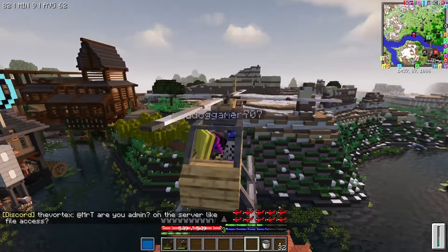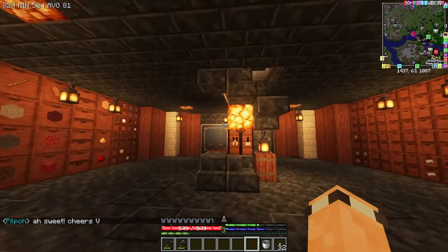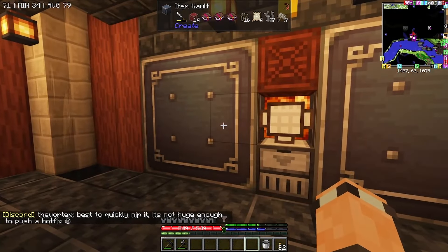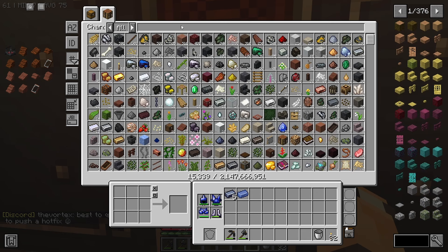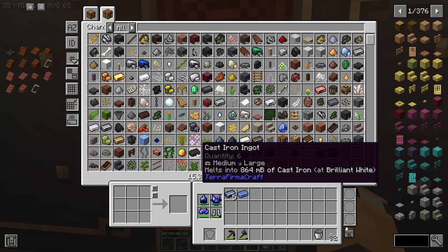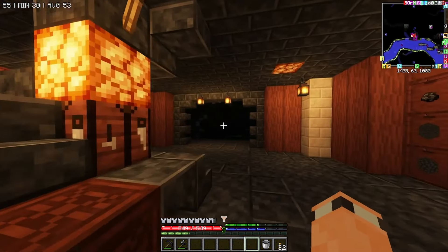That's probably a really good way to start the episode. So in today's episode I think I've got a plan, and that plan is we are going to try and get all of the Gregtech machines. Might not be all of them in this episode — we might have to split it, obviously.